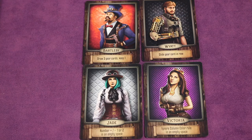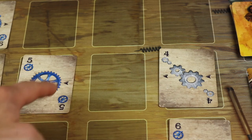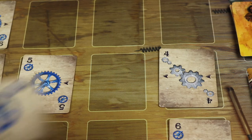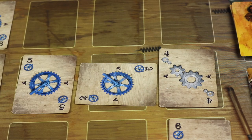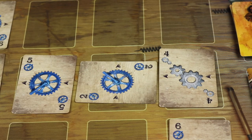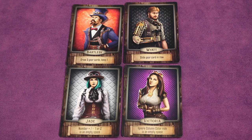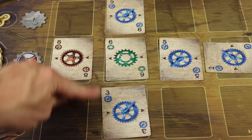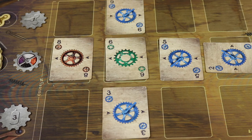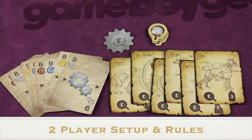Jade allows you to alter the number on a gear card by one or two, either lower or higher, but you cannot wrap around — for example, moving a nine to a one. You may not use this ability when spending two sparks to replace another gear card. When placing, put the card sideways to show it should not be used for determining ascending or descending order. However, you can tinker with this card using its printed number, not the modified number. Victoria allows you to ignore the column color rule, but you cannot use this when spending two sparks to replace on top of another gear card.